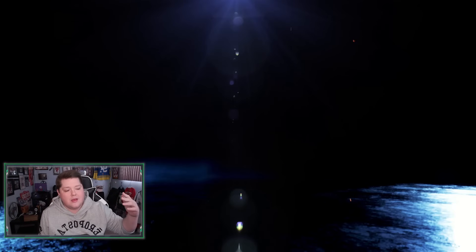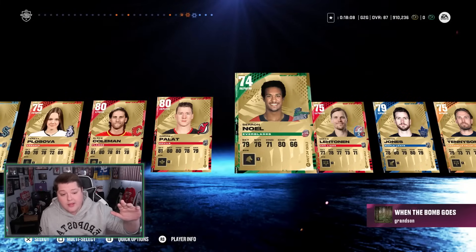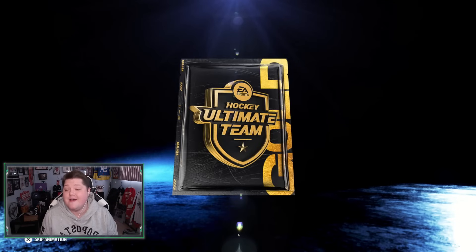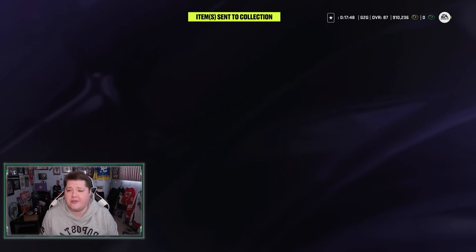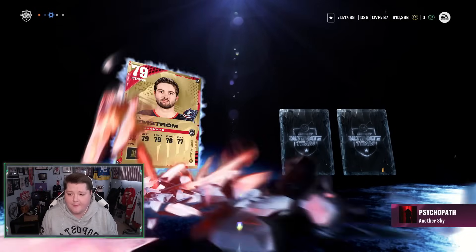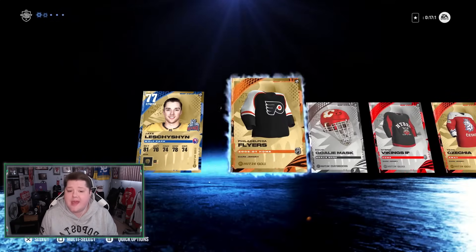The Mega Player Pack — 30 items, I am going to skip it and I'm glad I did. There's literally nothing in it. 81 high. The Gold NHL Player Packs are actually pretty solid — five gold players, three of them at least 80 or better. These are 15k packs you get from Rush. Nothing in this one, but they're definitely a lot better than base packs or mini packs. An 81 high out of the two, mini pack — nothing of course.